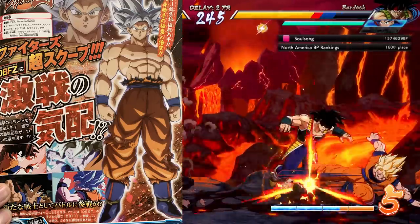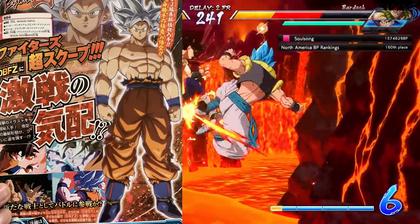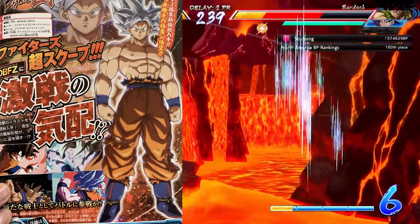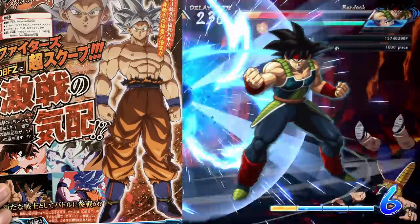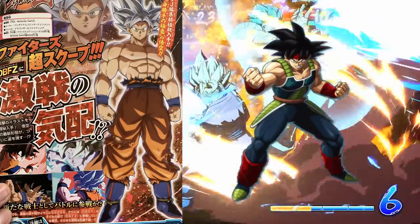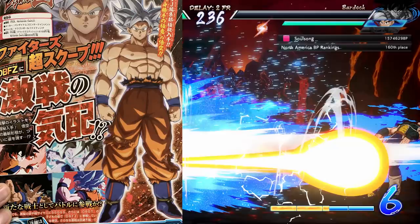As far as other things we get from now having the scan visually, it isn't all too much — we just get that official render of Ultra Instinct Goku in the game. If you aren't aware of what Dragon Ball FighterZ renders are, it's just that picture that shows up in the character select screen, or pretty much anywhere else where you're selecting a character other than in-game. These are just the 2D drawing assets to go along with those characters.